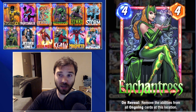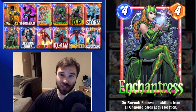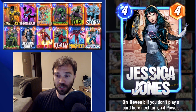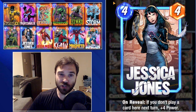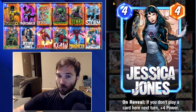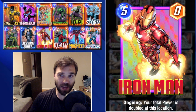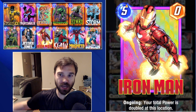Enchantress is next - ongoing abilities are absolutely all over the place right now. If you're in pool three, you're seeing Mr. Negative lists, Devil Dino, Ronins, Wong abilities, Iron Man - Enchantress counters all of those. Patriot decks, Cerebro decks - Enchantress has a lot of really good targets since ongoings are really popular right now. Jessica Jones has the on-reveal ability: if you don't play a card here next turn, plus four power. She's a great resource to follow up in a Storm location because she'll be almost unbeatable at that four-cost slot.